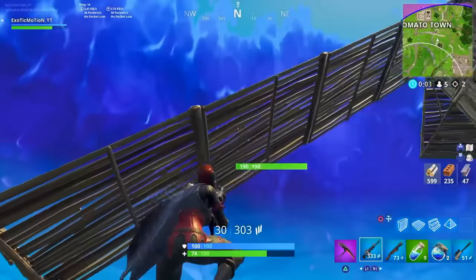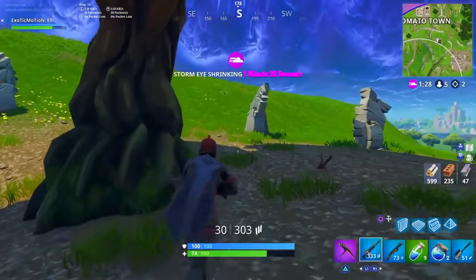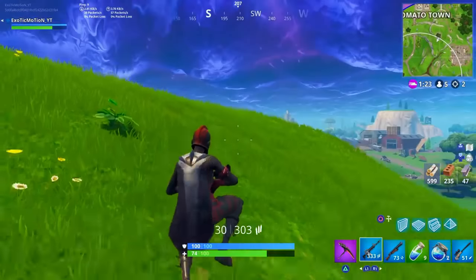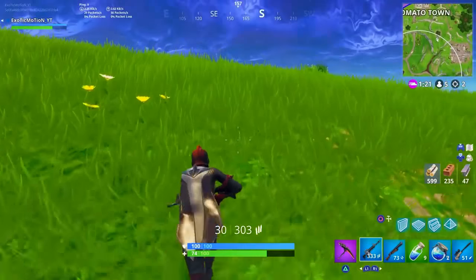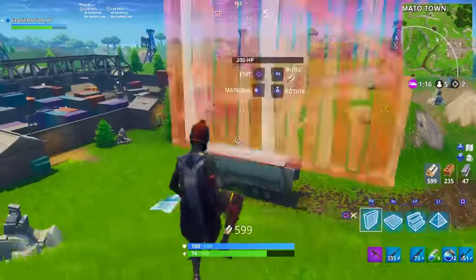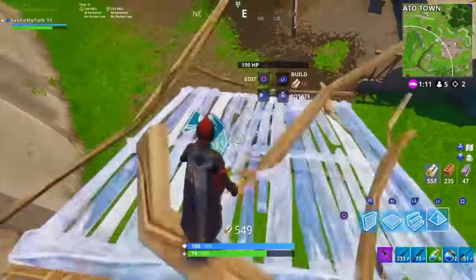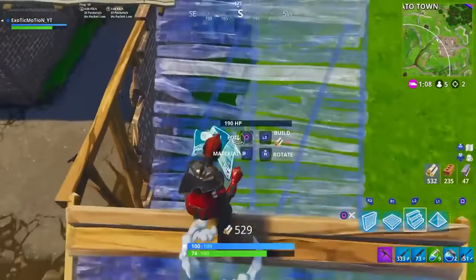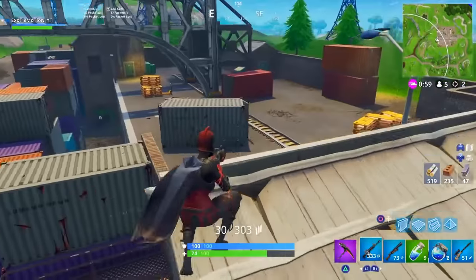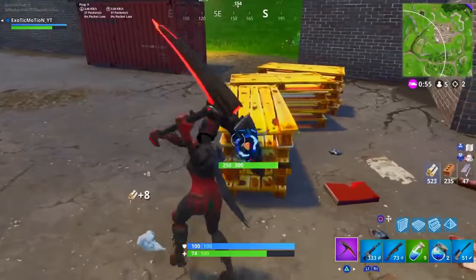Not a lot of console players actually do this, but it helps out a lot. Having this set to an automatic down ramp will always help you in situations, especially in the final match when you're having a build-off and need to get down quick. Say you're in the storm, you end up winning the build-off but need to get down quickly and you have no launch pads or bounce pads. Set up your down ramps, easily get down, then jump and let the next ramp catch you. It can improve your gameplay a lot — it's a pro tip for console players.